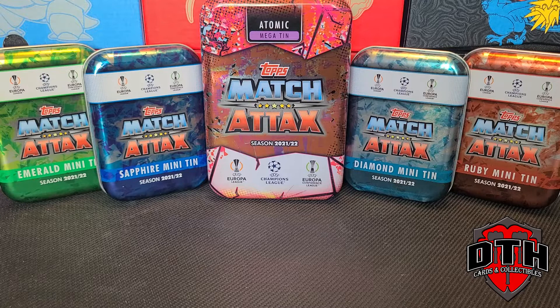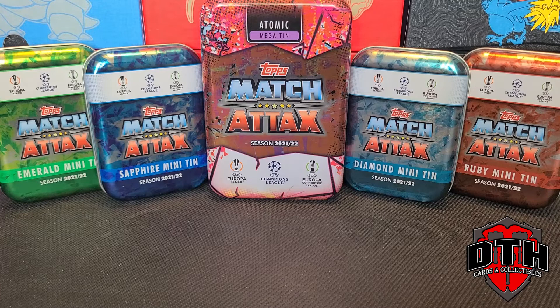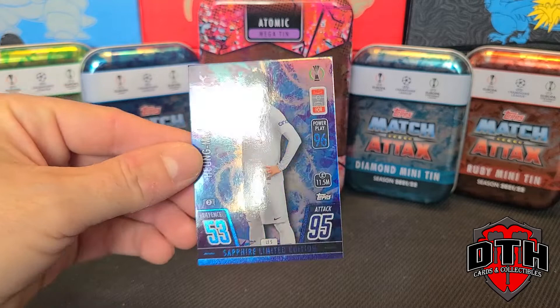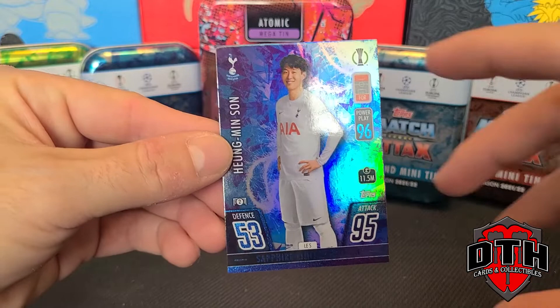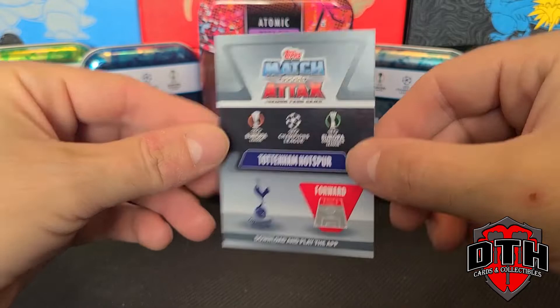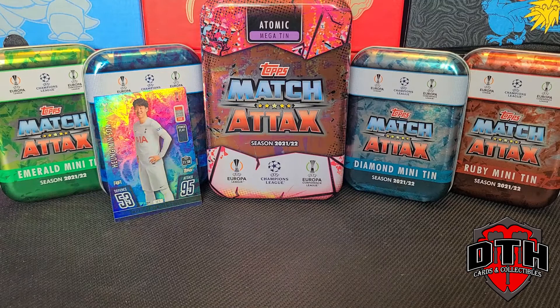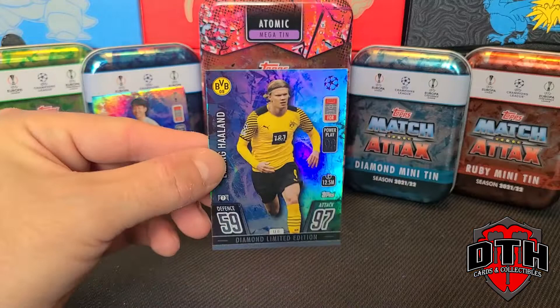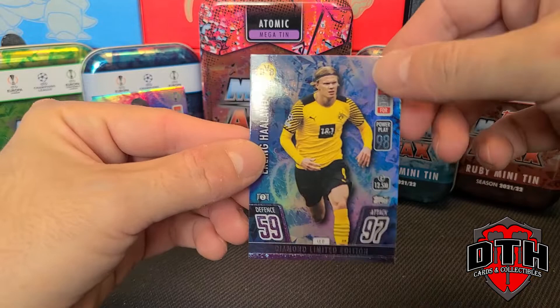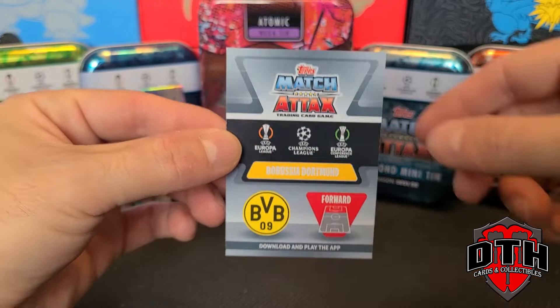Let's look at the first one — the Sapphire tin. The promo card here is Son from Tottenham Hotspur, a very nice looking card giving you all the individual stats: position, how much they were signed for, all that kind of stuff. On the back there's team information. Next, on the Diamond tin, we have Haaland from Borussia Dortmund, one of the most popular strikers in the world right now. It says Diamond Limited Edition on the bottom with attack, defense, power play, and signing amount.